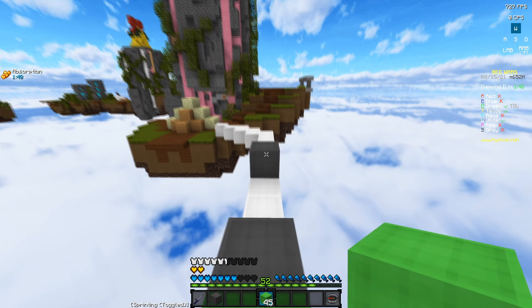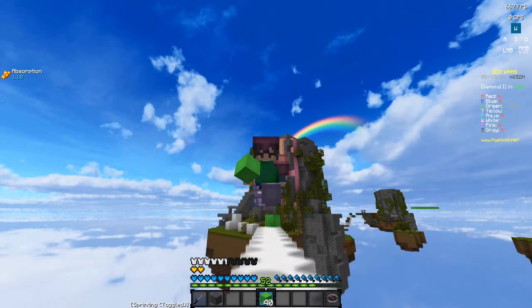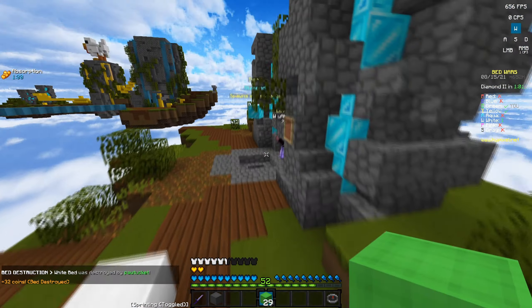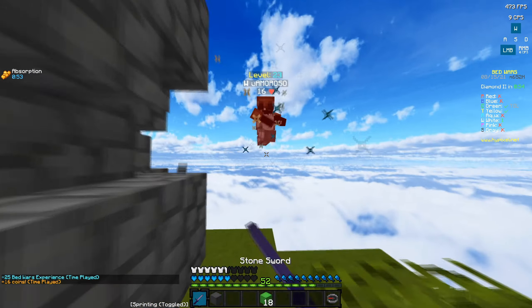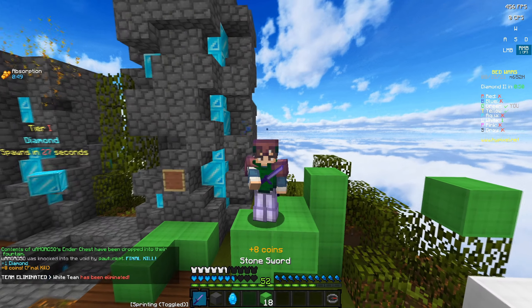That guy is just dipping — I don't know why he's doing that. Oh no, he's getting diamonds! Of course, who doesn't want diamonds? Come here, my dude. Is it kind of hacking or is it a glitch? I think it's a glitch. Poor guy — good fight, dude, good fight.